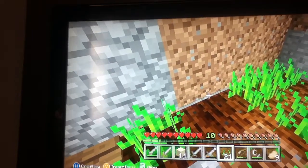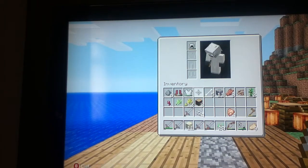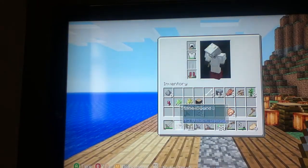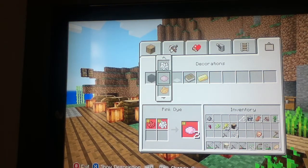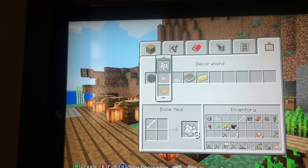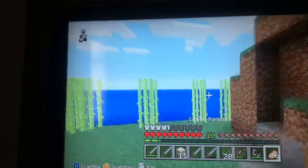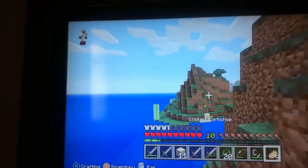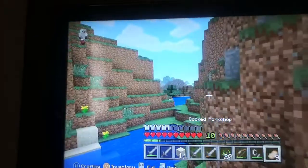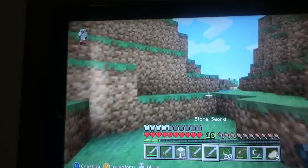I need to make a heart, so I need some pink dye. I'll see how to craft some pink dye — I'll craft some bone meal, then I just need a rose to make pink dye. Then I can dye a sheep, then shear it, and we'll be able to get pink wool. So I need to find a sheep and a rose so we can craft the pink dye.